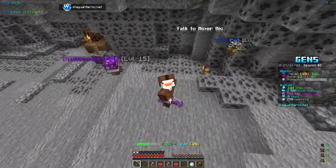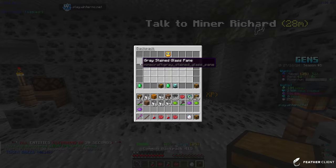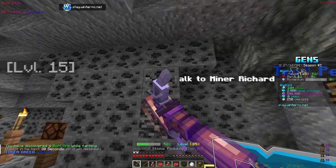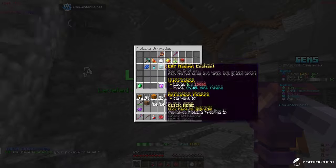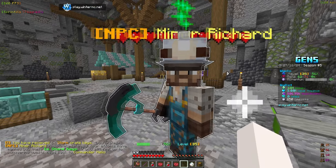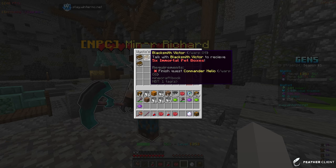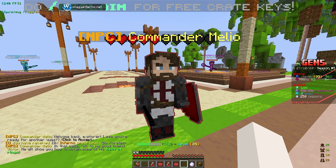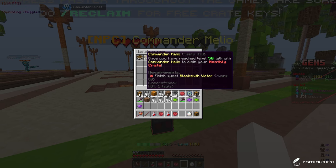We're almost able to get the next efficiency upgrade at 4 mil tokens. We're almost done with the coal quest — just need 100 more coal. Finally we're done! Let's go to the NPC — one of the miners here. We completed the quest. The next quest is to talk to Commander Milio, so let's do that real quick. We talked to him and got 10 infernal keys. Next quest: talk to the blacksmith to receive immortal pet boxes once we reach level 50.